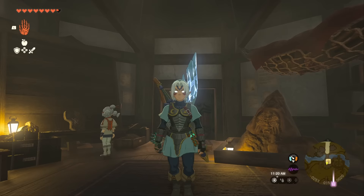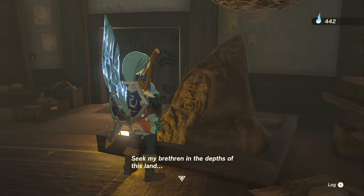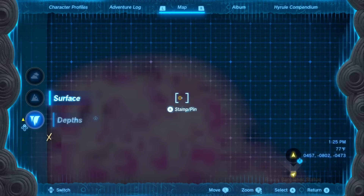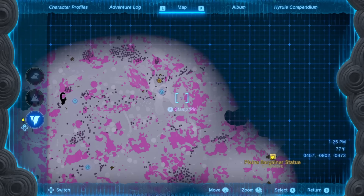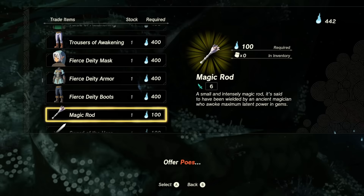If or when the Fierce Deity Sword breaks, you can actually rebuy it. Head to Lookout Landing and visit the Poe statue there. Poes work similarly to fairies — the more Poe statues you unlock, the more things you can buy. Talk to the statue, ask for a brethren location, and head into the Depths through one of the holes in the ground — there's one just south of Lookout Landing. The Depths map is a direct inverse of the surface map. Find the bargainer statue southeast in the plains area, talk to it to unlock new items, and you'll see the Fierce Deity Sword available for 160 Poes.